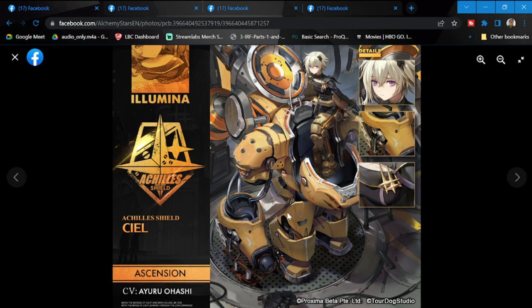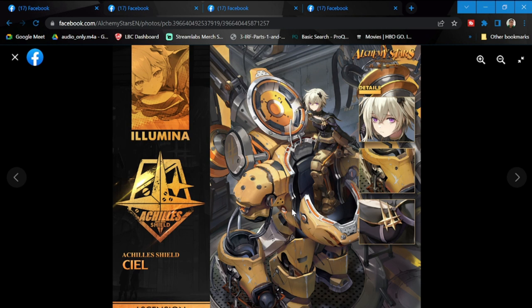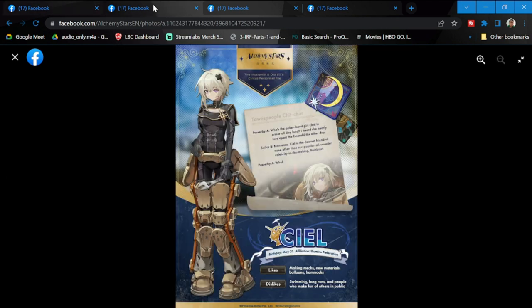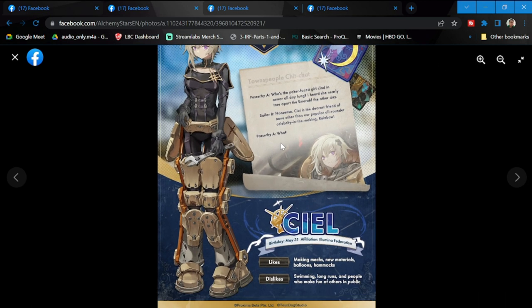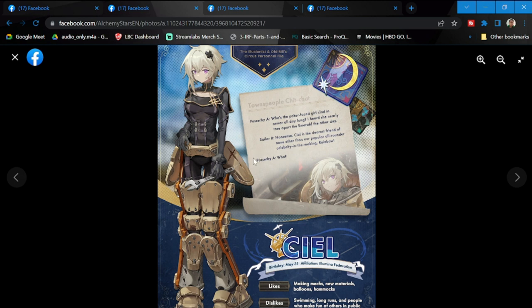Moving forward, hopefully they do a lot more of this. Let's check out what Shell looks like without the mech. She can actually be a mechanic as well — she's carrying a wrench here, and this is her outfit once she's out of the mech. Pretty cool.